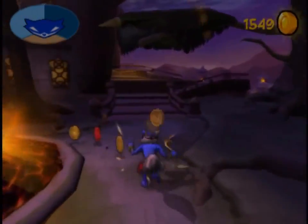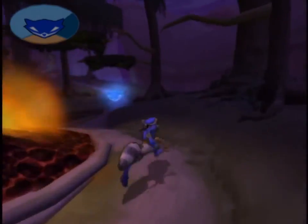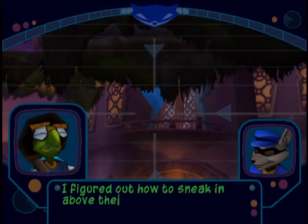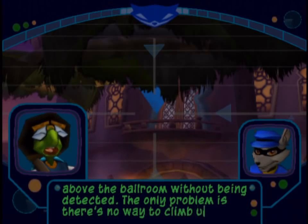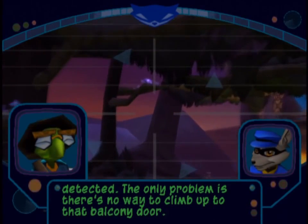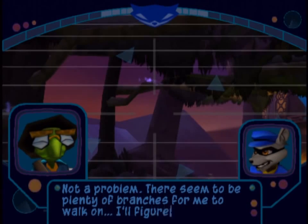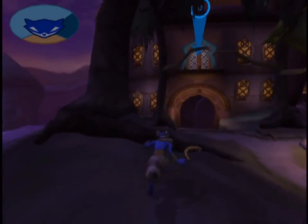Yeah, we can't get up there. You know what? Screw it, we're just gonna start the first mission. I figured out how to sneak in above the ballroom without being detected. The only problem is there's no way to climb up to that balcony door. Not a problem — there seem to be plenty of branches for me to walk on. I'll just go and get the bottles along my path instead of trying to get them all at once.